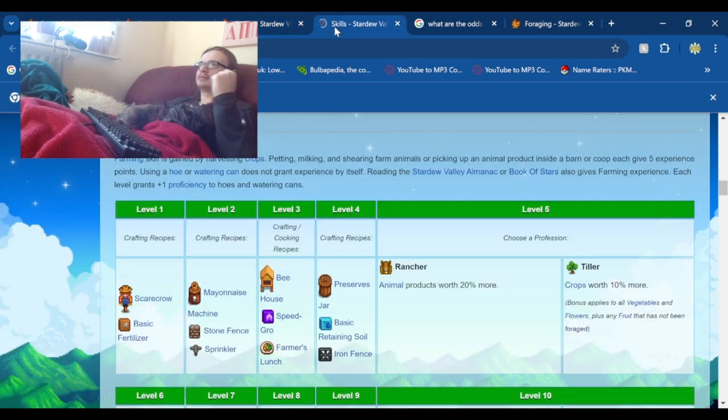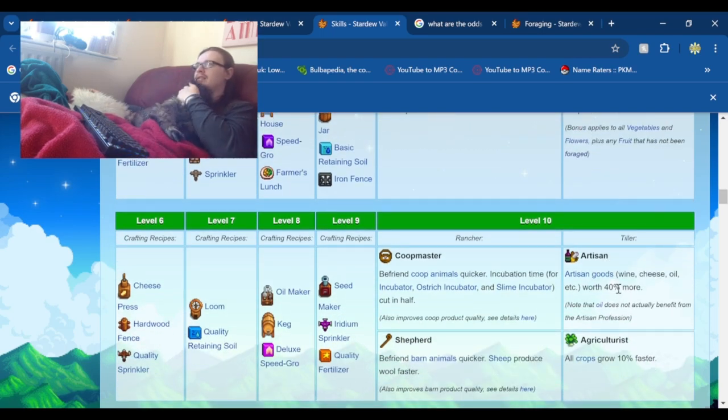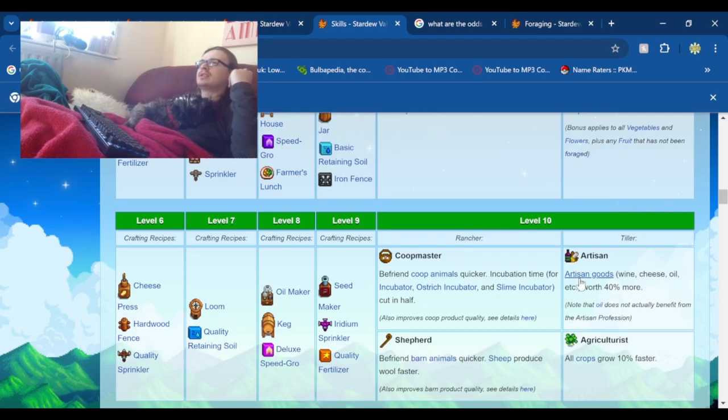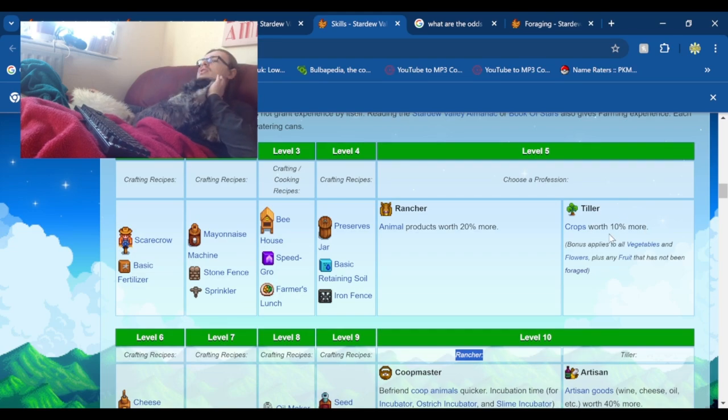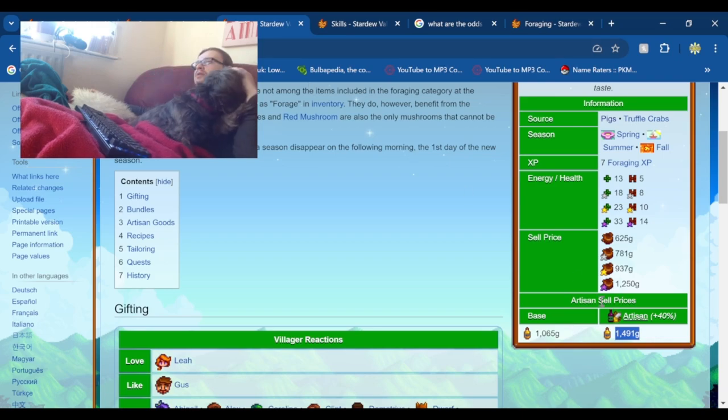Artisan requires going down the Tiller path. If you go Rancher you get Coopmaster and Shepherd, but neither of those are really that good. I'd recommend going Tiller, which increases the value of your crops — better early game when you'll be unlocking it anyway — and then getting Artisan. So we're going to calculate based on artisan truffle oil.